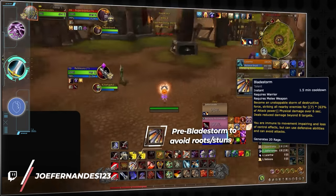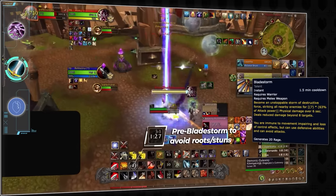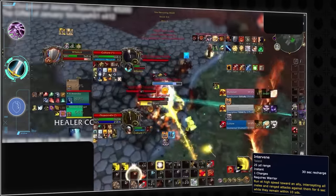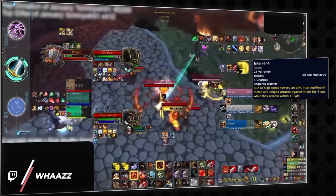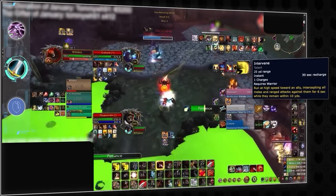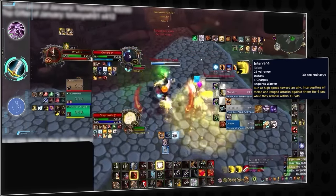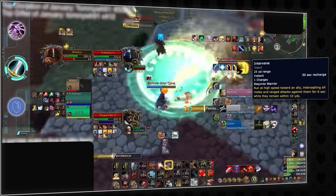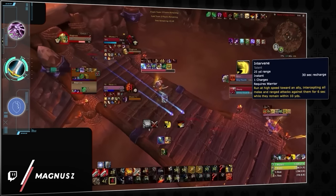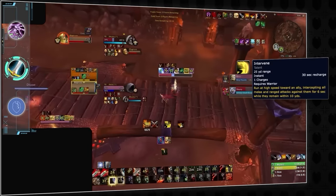Warriors can also avoid other crowd controls as they land with a well-timed Bladestorm. This won't only immune the crowd control, but if timed right, will also put you on the diminishing return. Intervene isn't just for saving your teammates from damage — it can also be an invaluable tool for offense. Try making a macro to mouse over Intervene and using it on targets close to your enemy, such as players, pets, or totems, and you'll see your uptime quickly increase. Intervene can also be used to immune your partner from physical kicks, so make sure you're doing it when they want to cast an important spell like a heal or crowd control.